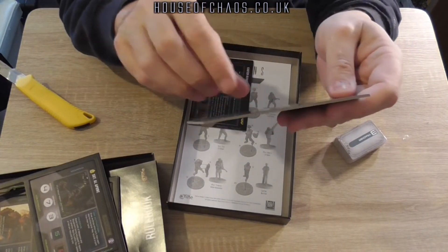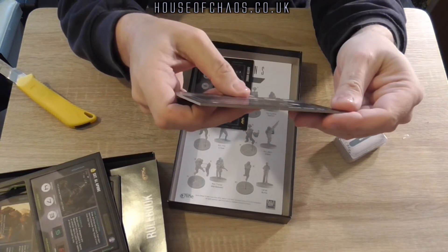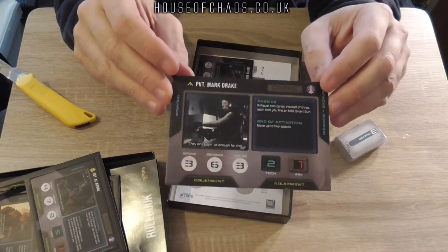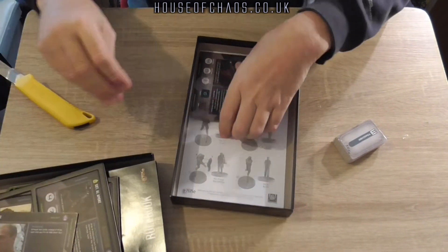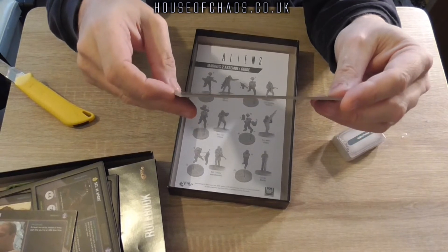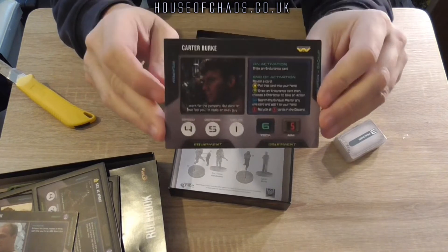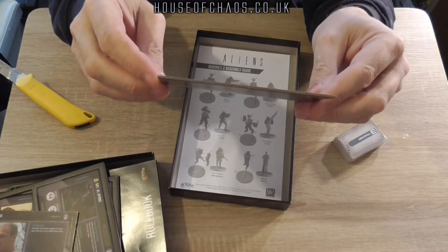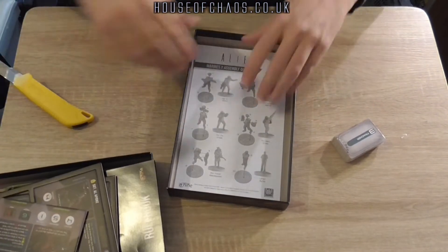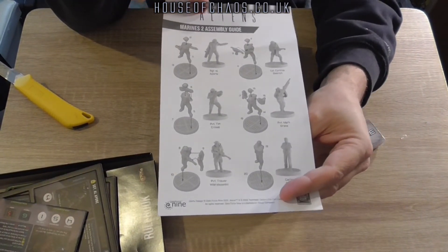And Private Mark Drake — again you can have him as a hero or a grunt. And then there's Burke. I'm not entirely sure what you're going to do with him, but he must have a use in the game — why would you have him otherwise? And then you're back down to your build sheet for your models.